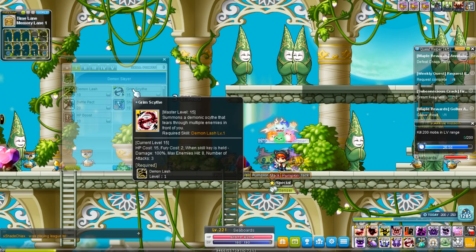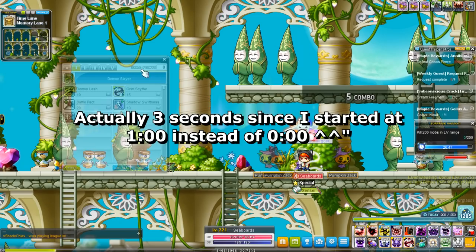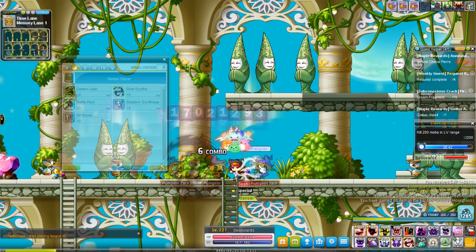You gotta hold down the skill and it leaves this thing right out in front of you. I believe it lasts up to about four seconds. It has decent range, but honestly it's a little bit weaker than Demon Lash in general.